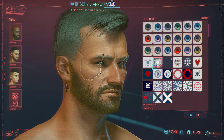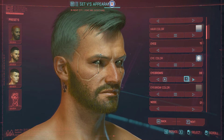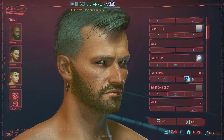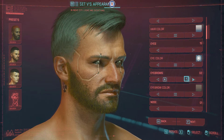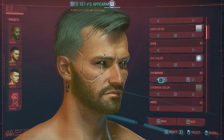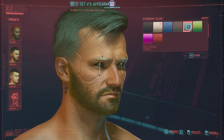Next on the list is the eye brow. We start at five but will cycle through all of them so you are not confused. The one we want is number one. Now we can select the eyebrow color — click in the middle and we know already which color we want.